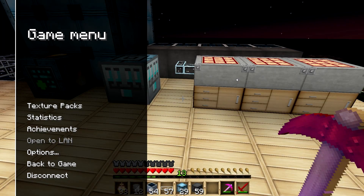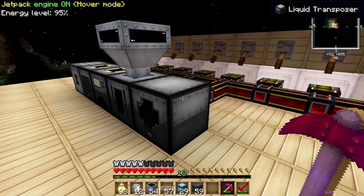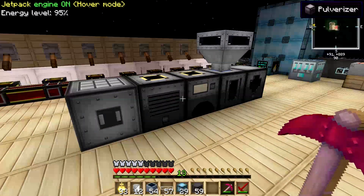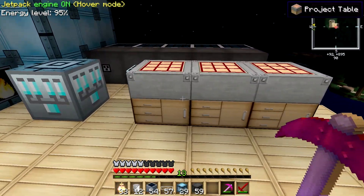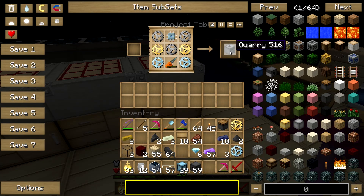Welcome to a Feed the Beast Ultimate Pack Tutorial. My name is Salomon and today we're going over quarry guide number two. Last episode we went over a lot of stuff, so check out quarry guide number one to see exactly what parts you need. For this one it's pretty simple — I'm just going to show you how to create the quarry. In Ultimate Pack it is hard to make a quarry; it actually makes you work for it, but once you get it it's really nice.